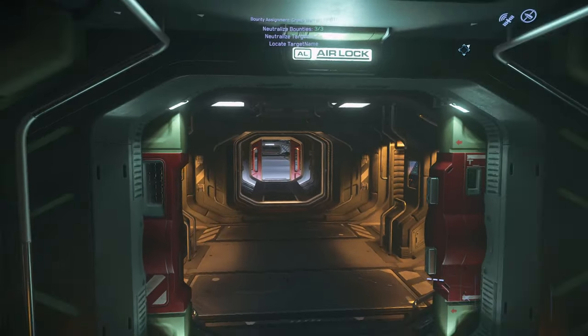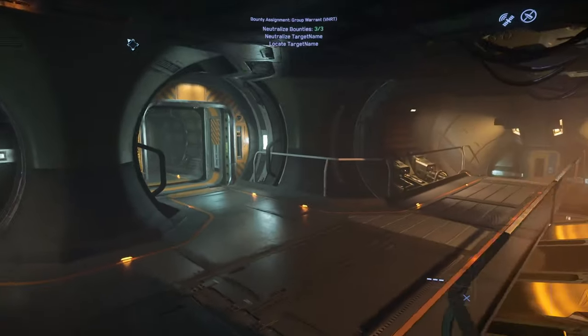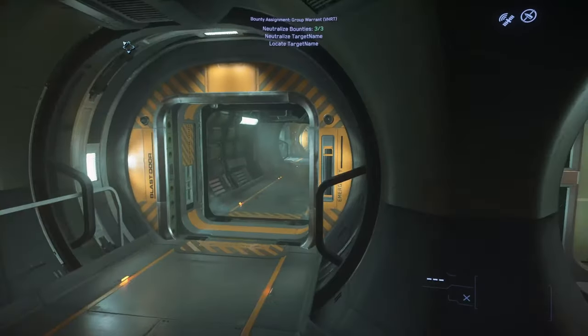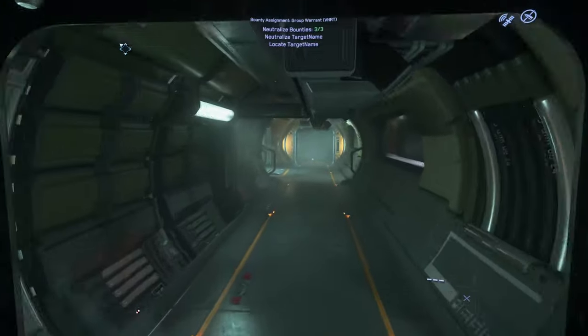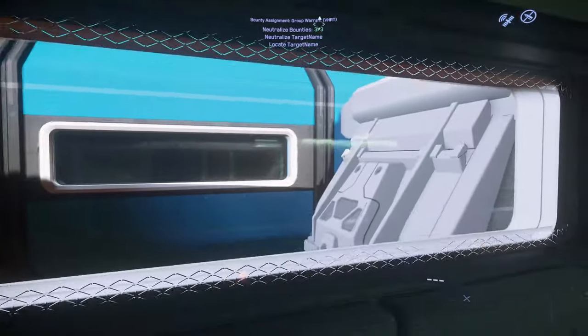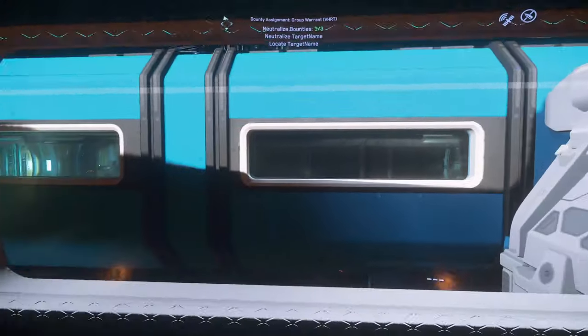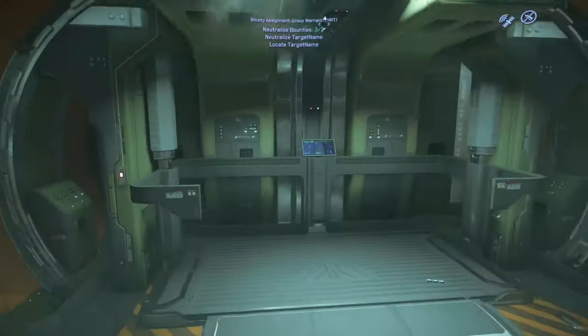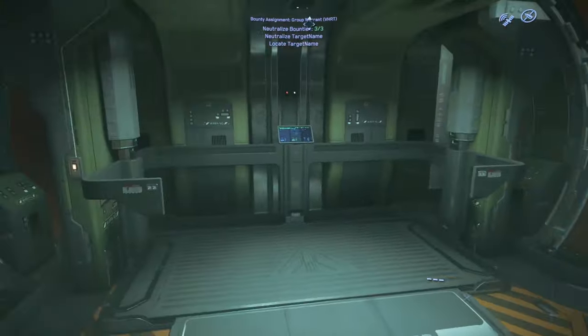This is the docking port — the middle door there that leads down to the bridge, but we'll get to that. We're going to cover this first floor first. There's a nice little window into the abyss of nothing. This should be a room of some sort — a med bay or an armory or both — but it's not.